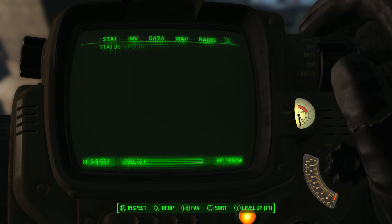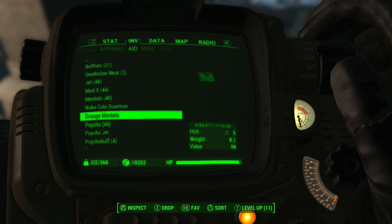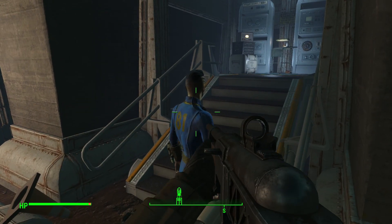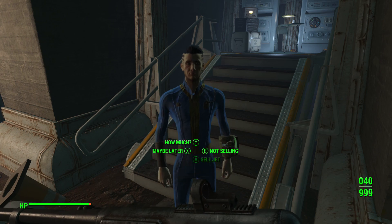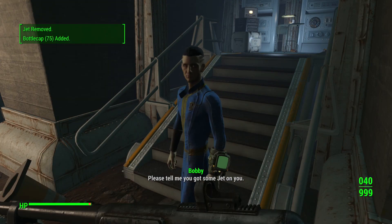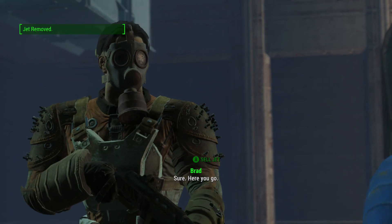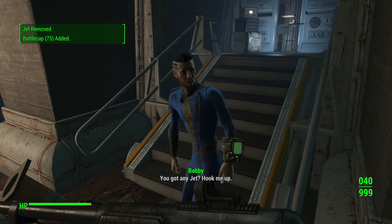I did a little test and you're going to be averaging about 750 caps per minute or so, because you'll be able to sell him 10 jet per minute — 75 times 10 is 750. To sell jet over and over to him you just sit there and spam one button, which on Xbox One is going to be A, and on PlayStation 4 that is going to be X.